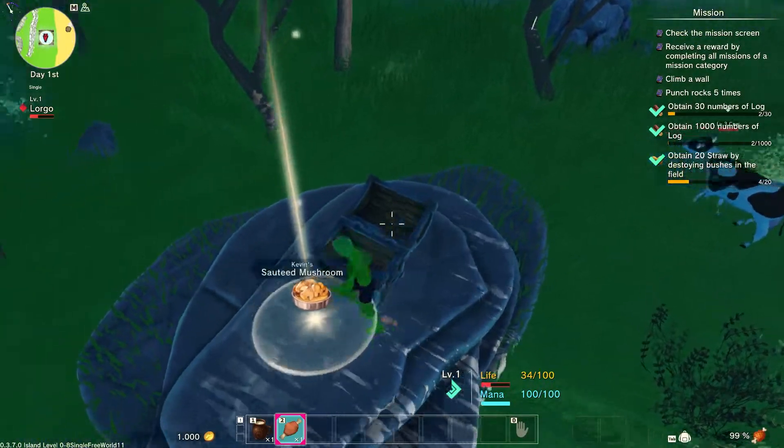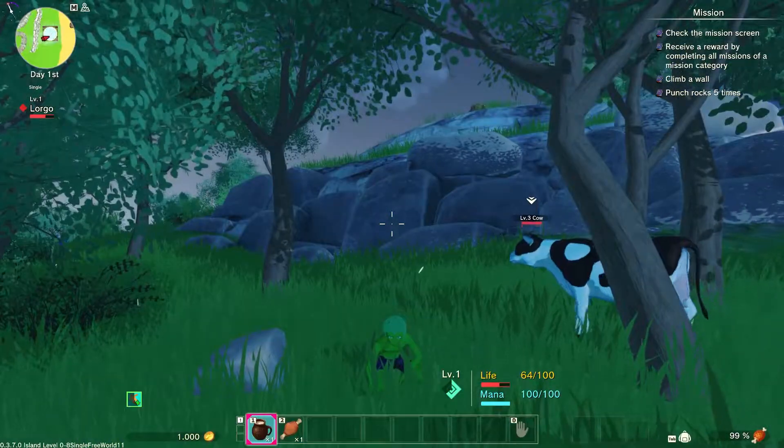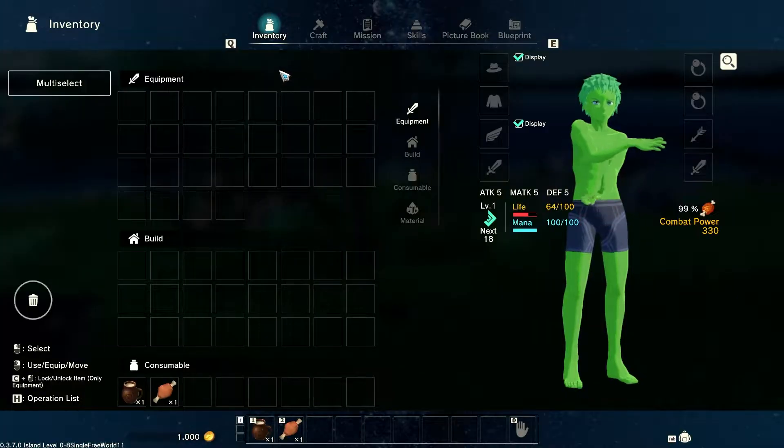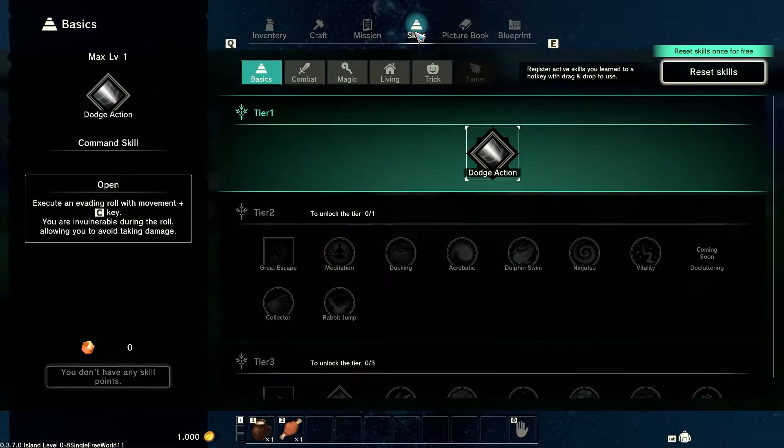Some snack. Oh, that one too. That one looks cooked — it's a pee bag. But can you guess where I am now? We have like some inventory menu, some crafting menu, mission menu and skills.